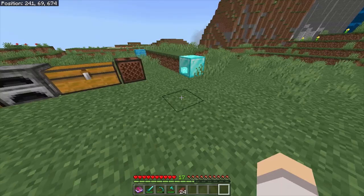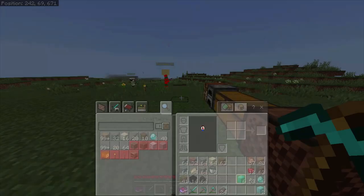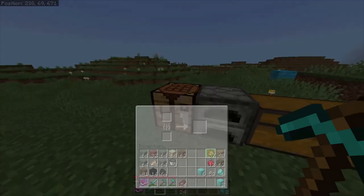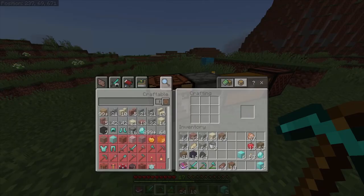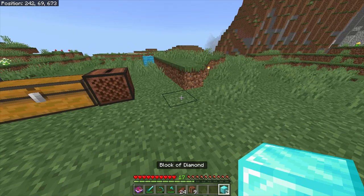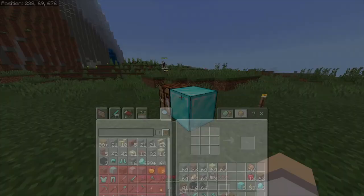Now normally when we place this down it just disappears, but we're going to be doing something different that will allow us to keep it on the ground. In order to stop the ghost block from disappearing, we need to place it onto an interactable object, such as a chest, a crafting table, or a furnace. I'll probably just use crafting tables because they're pretty easy to make. So we're going to place our crafting table down, then create the ghost block how we normally would. We have the ghost block, and now we're going to shift so we're crouching, and then we're going to place it onto the crafting table. As you can see, we open up the crafting table, the block places, and it does not disappear.